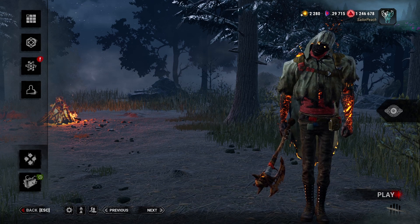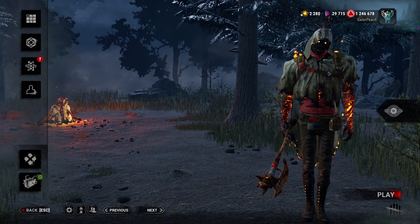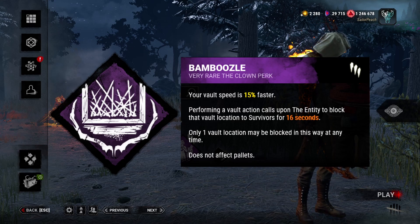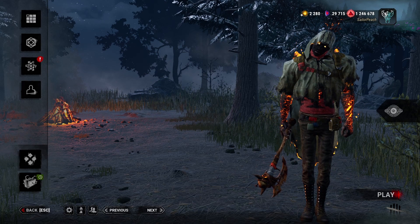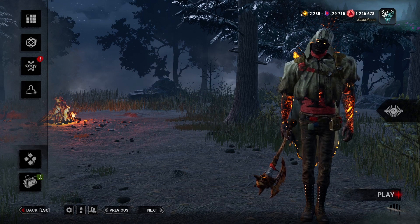Hello friends, I'm Sailor Peach and today we're taking a look at this week's Killer Shrine. On offer this week we have Bamboozle: our vault speed is 15% faster and when we vault a window it becomes blocked to survivors for 16 seconds, with only one blocked at a time. This is a pretty decent chase perk worth picking up if you don't have Clown. Killers like Wraith, Bubba, Billy and plenty more can really get some good use out of it.